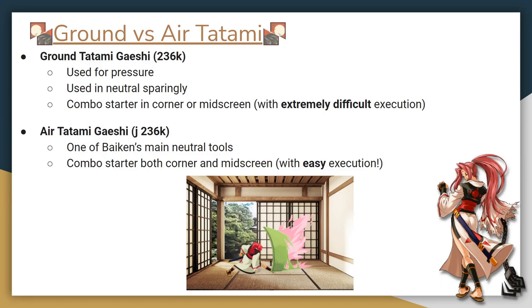Ground Tatami is usually used for pressure. For example, if you have someone in the corner, it's a great option to lock them down. It can also be used in neutral, but it doesn't cover much space and can leave you open to aerial approaches. It's a great combo starter in the corner, but to combo off of it mid-screen, you'll need to learn Tatami FRC Kirei Tatami, which is one of the game's most advanced techniques. Ground Tatami isn't very difficult to do on its own, so we won't cover it anymore in this tech video.